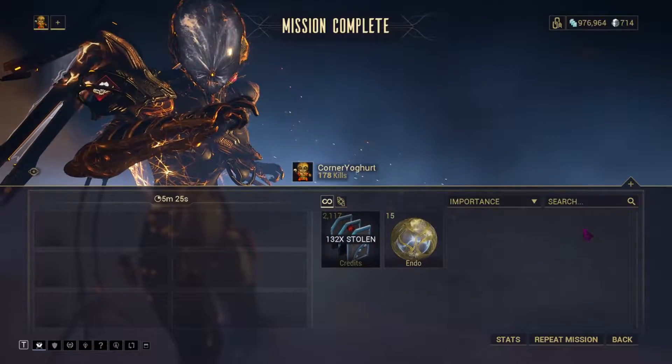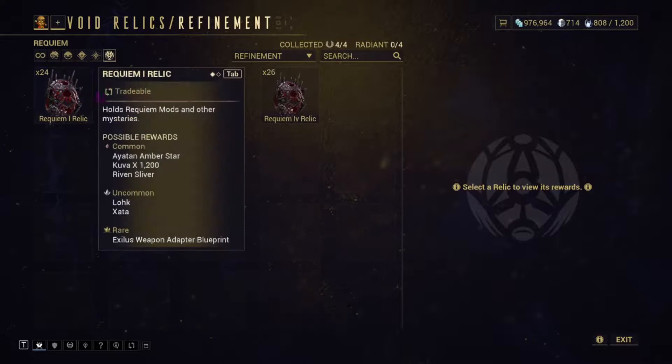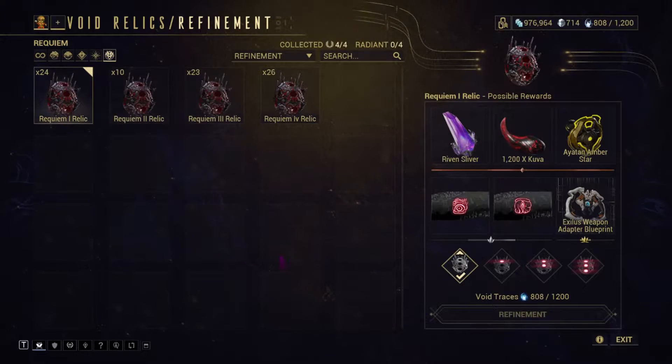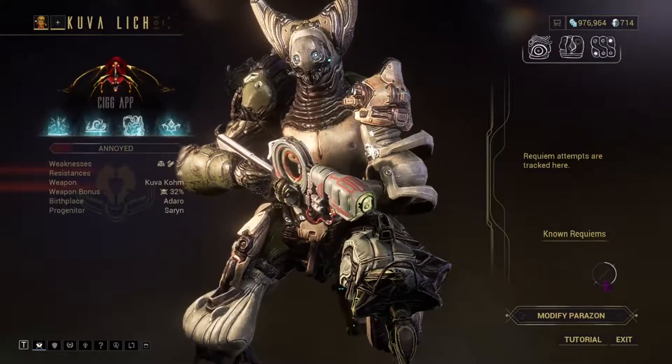I've just finished a mission controlled by my lich, and it has stolen some of my resources. It will steal a bit from you — it's nothing crazy, and you'll get it back once you kill the lich.